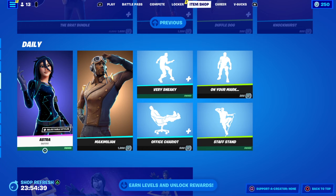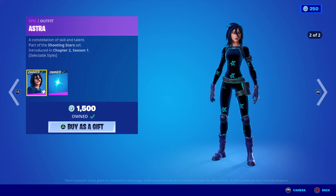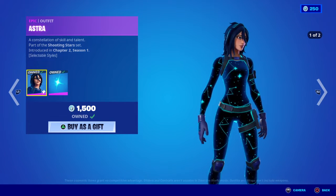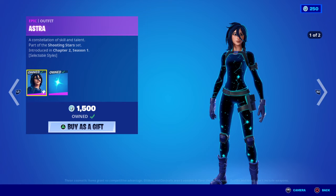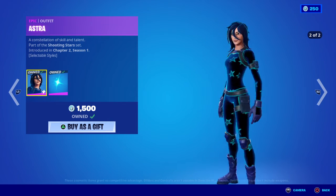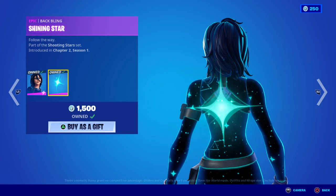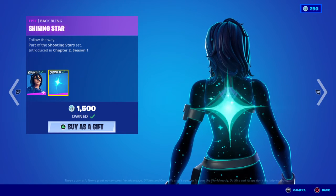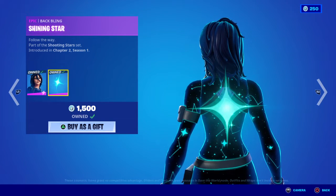Moving on to the Daily Store, where we have some really badass items. We have the return of the Astra skin — 'A Constellation of Skill and Talent', part of the Shooting Stars set, first introduced in Chapter Two Season One. She has two styles: the constellation version and the star version — I probably like the constellation one more, but she also has an alternate style with more solar flares. Definitely recommend grabbing her. Moving on to her back bling, the Shining Star — 'Follow the Way' — inspired by the concept of following the North Star, the brightest in the sky that always points north.